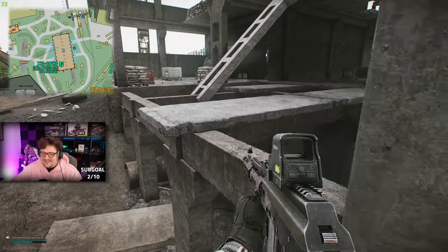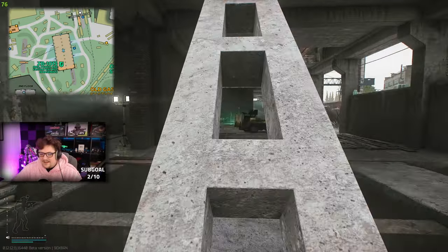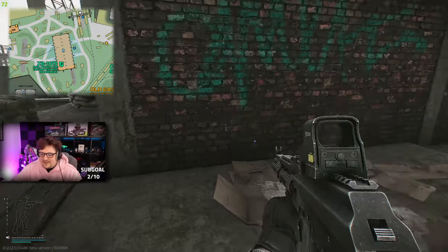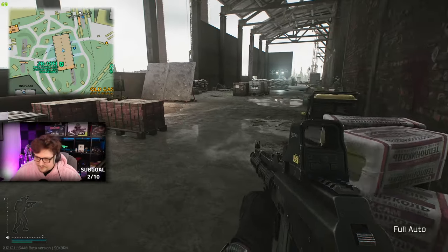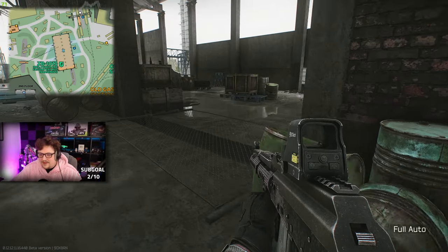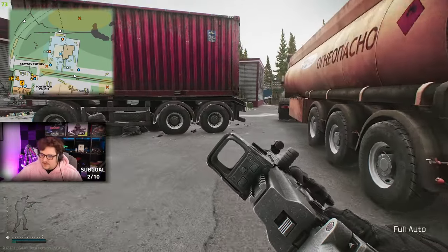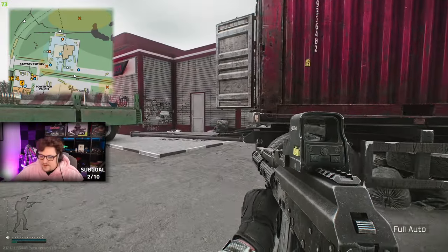Making our way downtown into the Fortress — this is another spot where Reshala can spawn, so you do need to watch yourself. The Fortress is pretty good because it's quite central on the map, so you might be able to hear shots and tell where players are and move accordingly. Here you can get around three to five scavs.